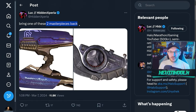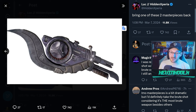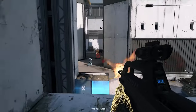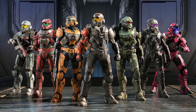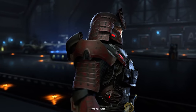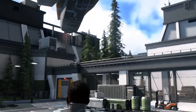My boy Luke — Hidden Xperia — had a based take as well, saying: bring these two masterpieces back — the original Plasma Rifle and the Brute Shot. I'm surprised the Brute Shot isn't in the game since we're playing against the Banished, who are Brutes for the most part. I just wish those were in the game. But again, I don't really expect to see any additions to the Halo Infinite sandbox — 343 is winding down on development of Halo Infinite and moving forward to their next project. I've been wanting the Brute Shot in Halo Infinite even before it released — it was in my top five wanted weapons — but I just don't see any additions happening.